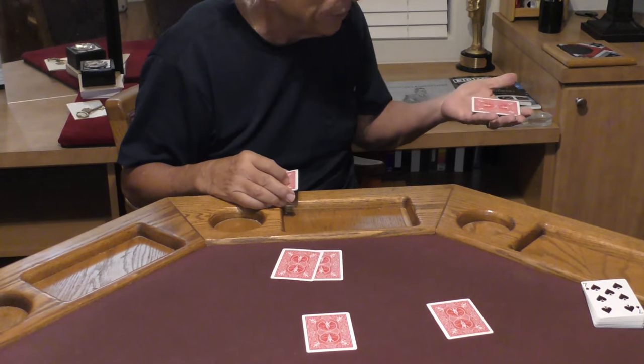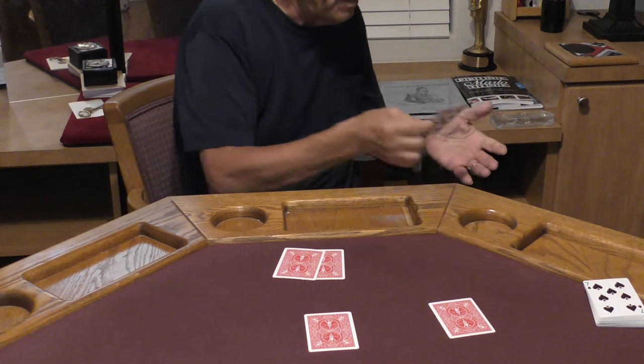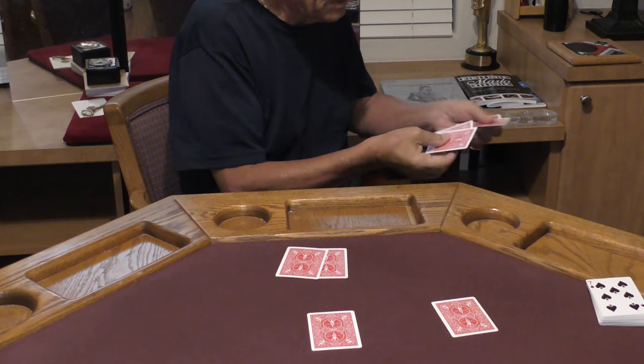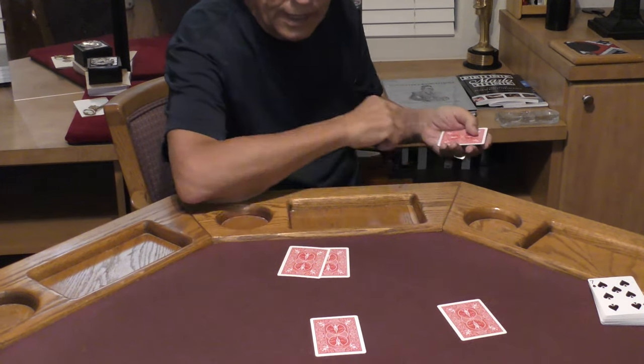This will be ace number one — you're going to see it happen. Just a snap. That ace is gone. This is just one, two, three, four black number cards over here. Two aces left on the table.